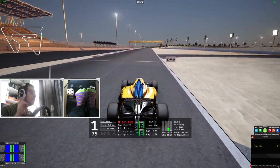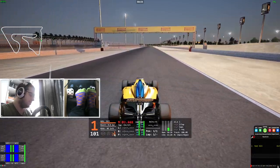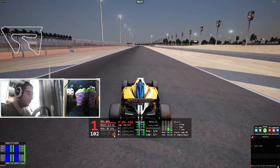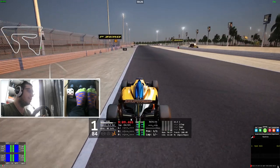So for example, if I go over this line — see, there's a little beep? And you can see I'm in the DRS zone. It's like my Race Essentials are saying DRS is available. When I hit the DRS button, it also makes another sound effect. So you can see there, the wing flaps open, which is kind of cool.